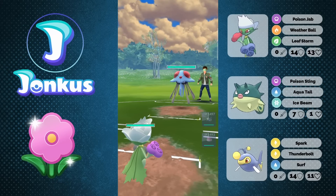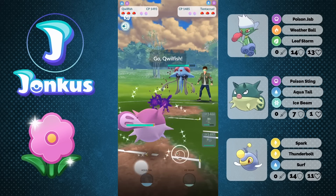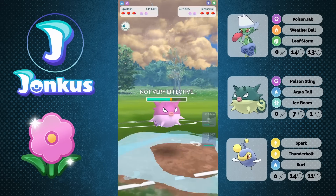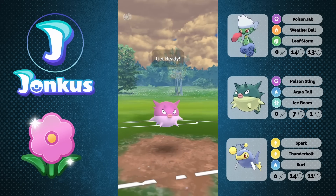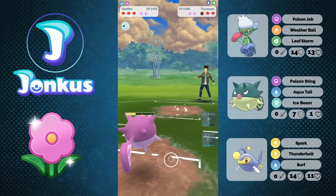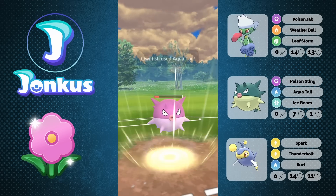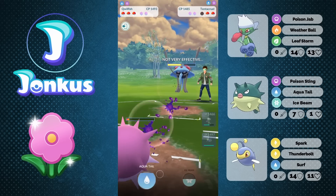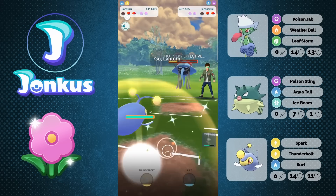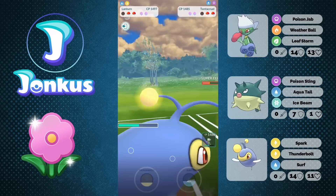Next opponent — we're going to see a Tentacruel in the lead again, which is horrible for us. We farm up to around a Leaf Storm a little bit earlier and swap out into my Quillfish. This Quillfish will be able to tank the incoming move as we now see the Trevenant coming in against us. Ice Beam coming through — that's going to hopefully one-shot them, and it does. They didn't expect it whatsoever. We then go ahead and go for another charge move against the opponent's Tentacruel as well, putting them lower. We can go ahead and go for two Poison Tail hits against them, and we're going to put them into Spark range with that extra damage, which is very good for us.